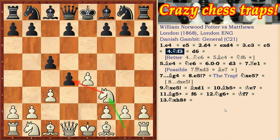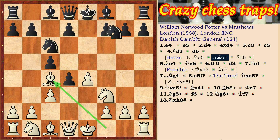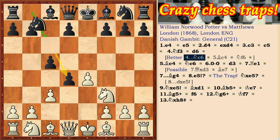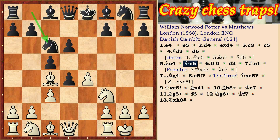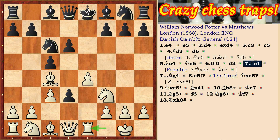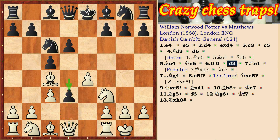A slightly better variant for Black is Nc6, Bc4, Nf6 — Black's position is reliable and the game is equal. Going back: after Nf3, d6, Bc4, Nc6, short castling, d3, Re1 — a possible continuation is Qxd3, Bxe7, and the game remains equal. So Re1 was played in the game.